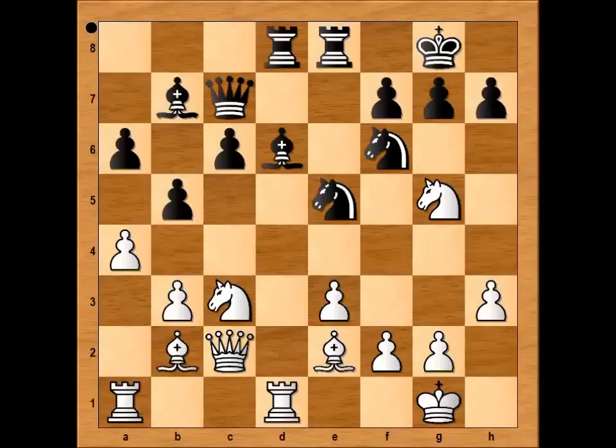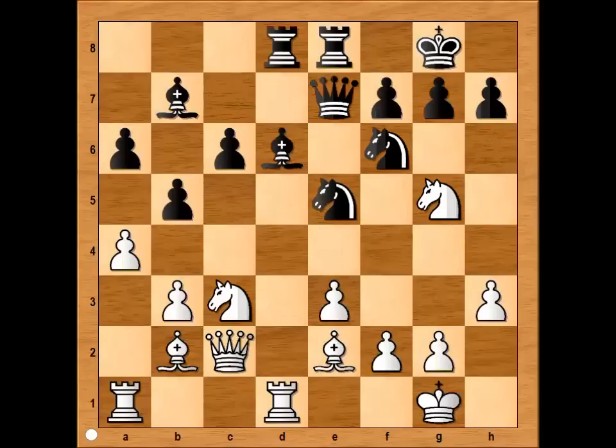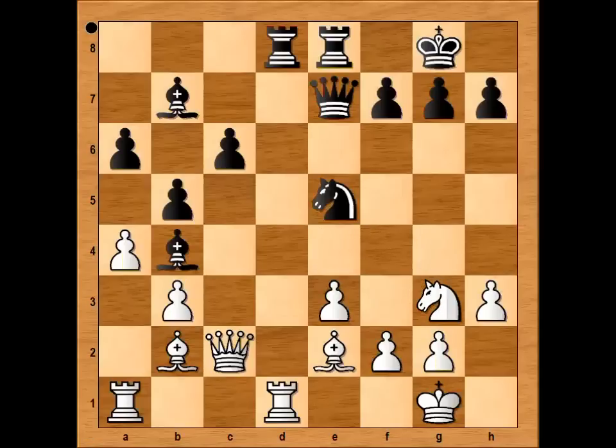Eventually the idea is to control c5 with the knight. So if h6 is played, then knight from g to e4, and after knight takes knight, knight takes knight, attacking bishop, controlling c5. That's why in the game, queen to e7 was played. Knight from c to e4, knight takes knight, knight takes knight attacking bishop, bishop to b4, and Karpov played knight to g3.